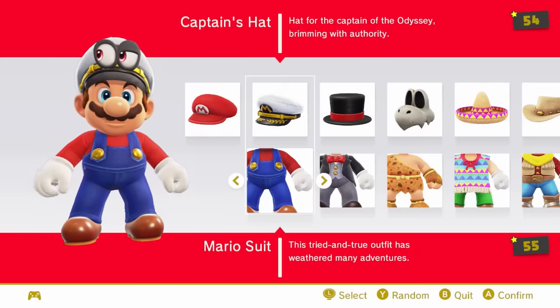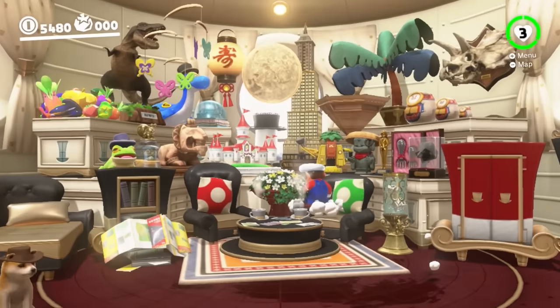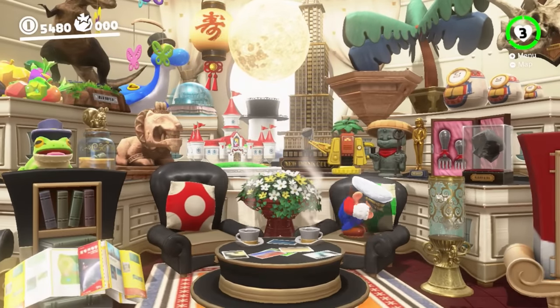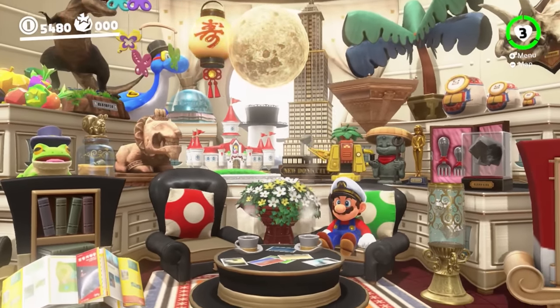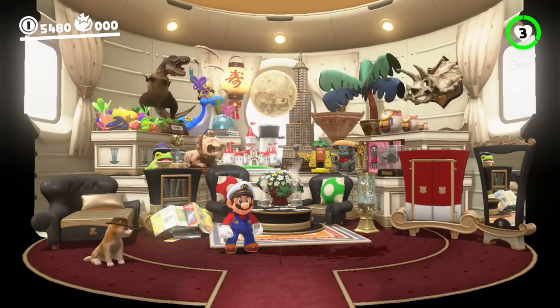Number 54 is the captain's hat. This is probably one of the outfits that you think of when you think of Odyssey — having Mario pilot the Odyssey with a captain's hat is so fitting. However, it's just a hat. There's no actual outfit to it, so I don't think it's fair to rank this too high when comparing it to entire costumes.